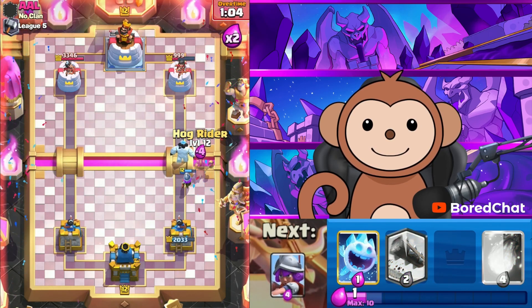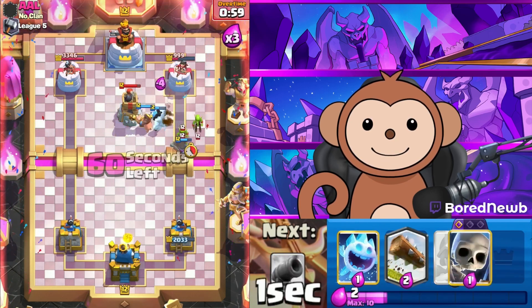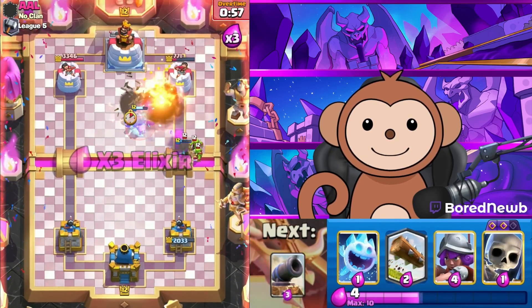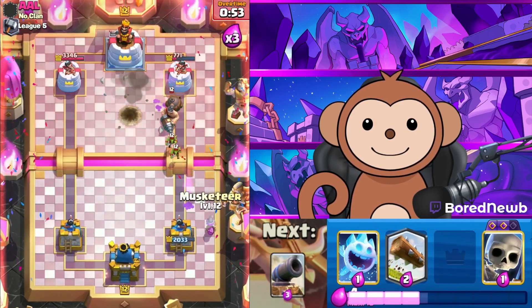Let's put an Ice Golem down, then Hog Rider. Queue up the Fireball — please hit! Please hit — we need you to hit! More Musketeer down again.